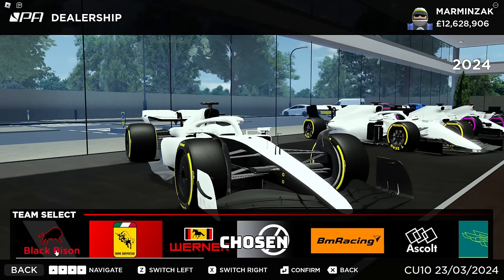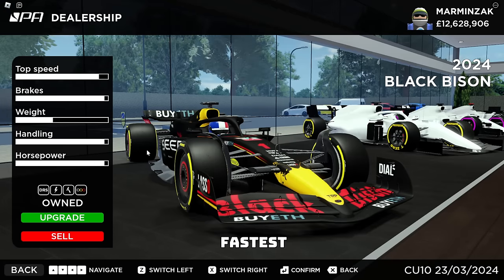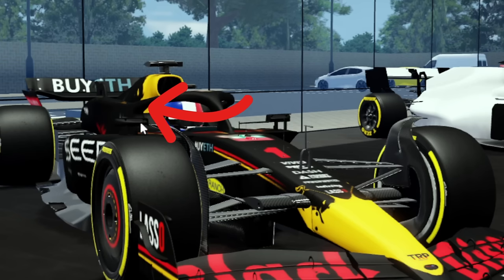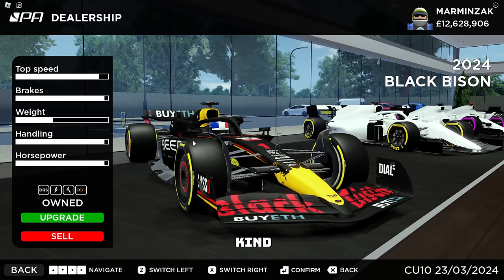So obviously I've chosen the Red Bull. Obviously the Red Bull is the fastest and I really like it. It's got that little design over here on the side, just like in real life. The RB20 is kind of crazy though. I've already fully upgraded this car, so I will give that a little test.